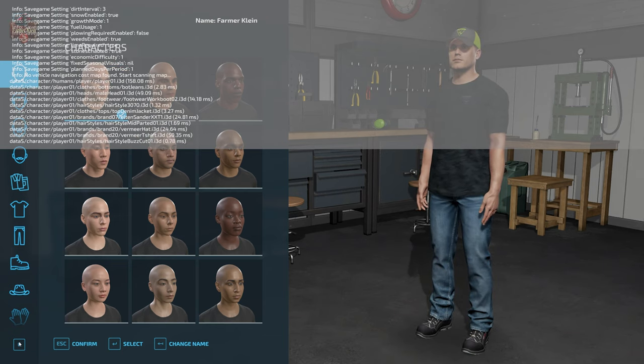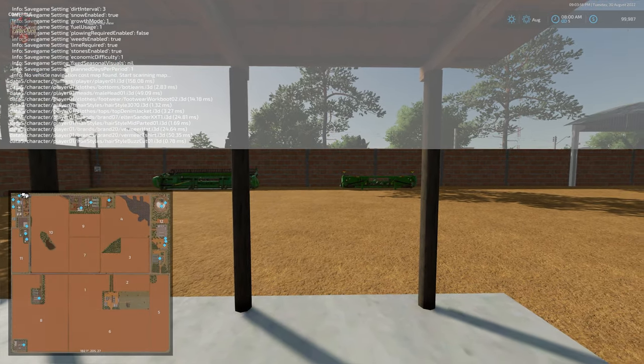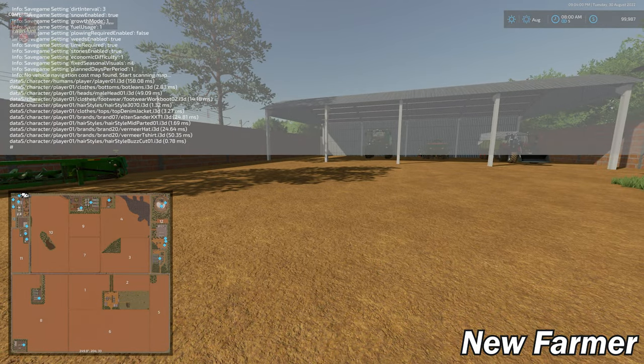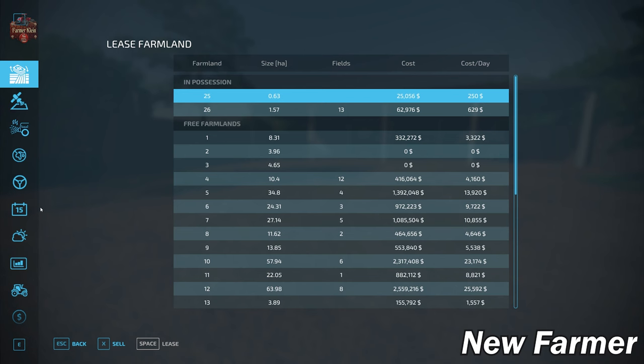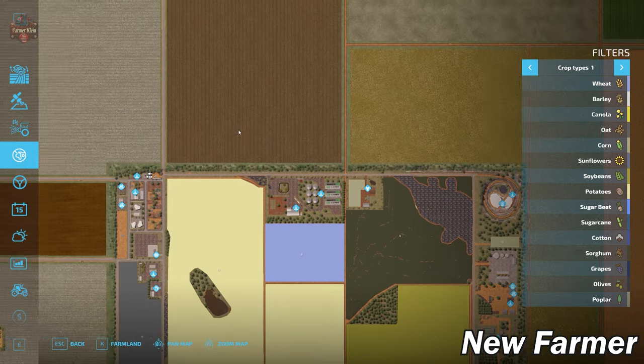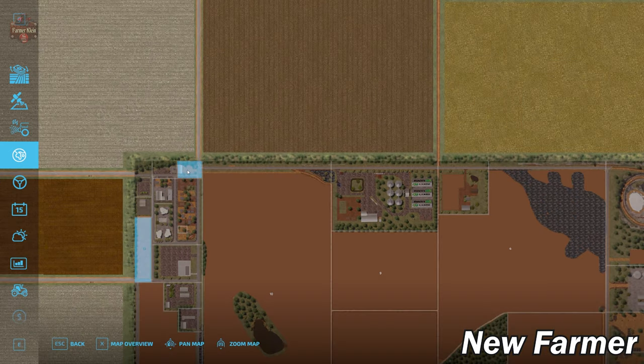If you load this map in farm manager mode or start from scratch, the main farm is exactly how you see it in new farmer mode, including starting machinery at the starting location in all play modes. Here we are at the starting location. Let's take a look at the PDA — we start out up here kind of in town.